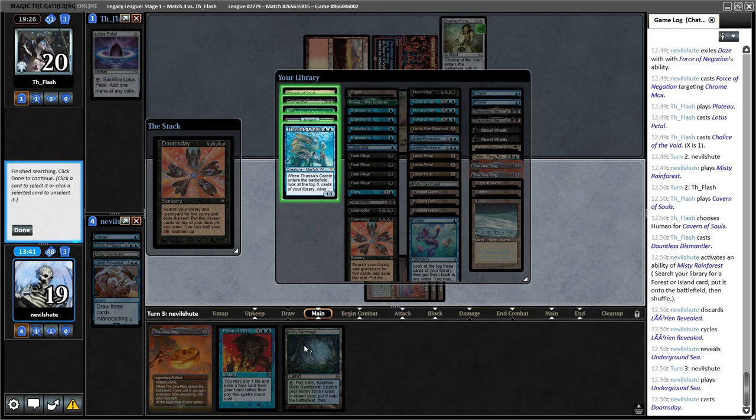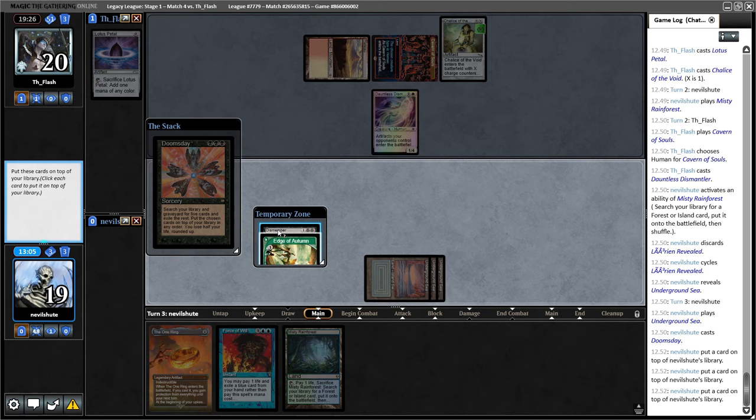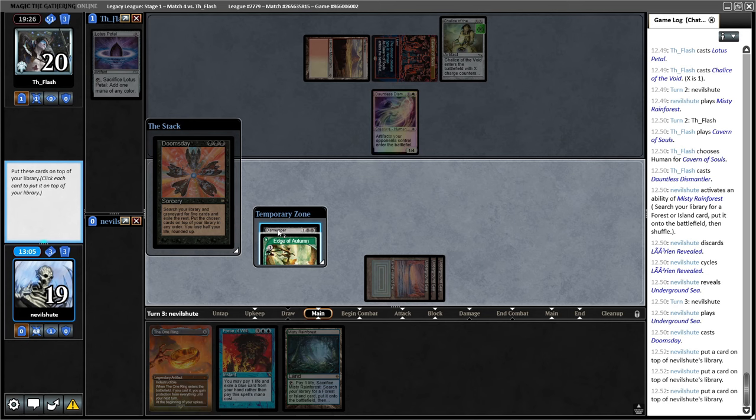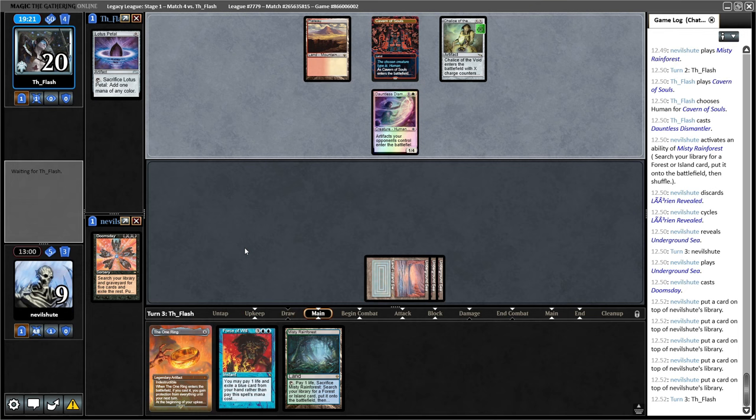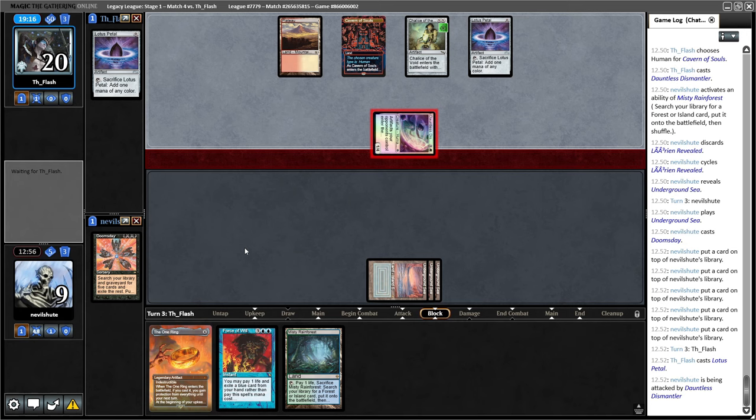I'm gonna put LED into play first, hope they don't have the thing. I'm gonna play out LED. I think there's a higher risk of them going Chalice for zero than having something that removes LED. There was a pause — it might just be them looking over my deck, but it might also be that they have Mind Break Trap. LED is in — pass the turn. They get to draw a card. Another Cavern, naming Human. There's this thing here — they get to the Throne of the Dead. I hope they don't hit Archon. Oh, there's an Archon — but they took the Magus of the Moon instead. Yay.